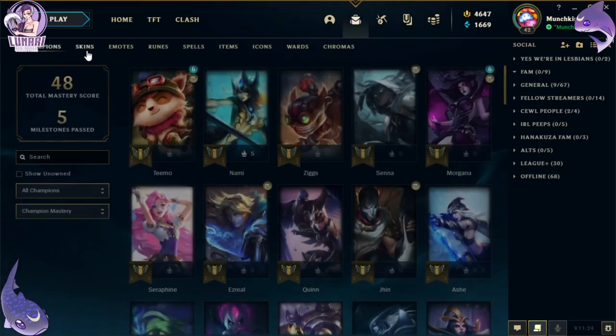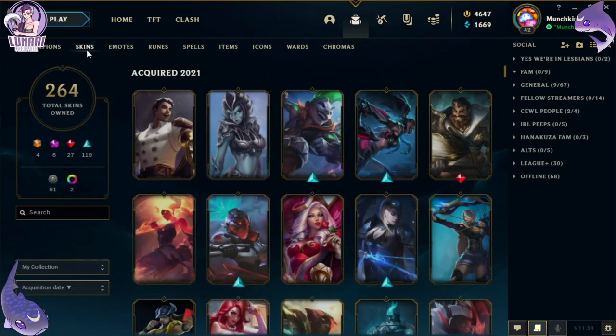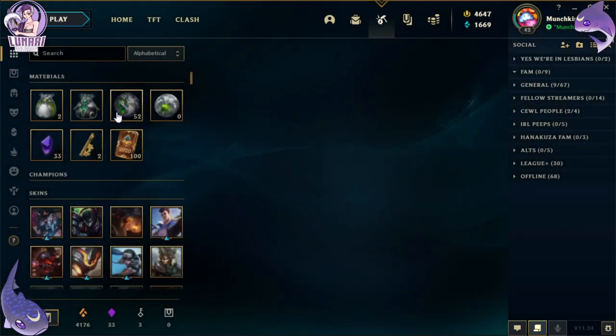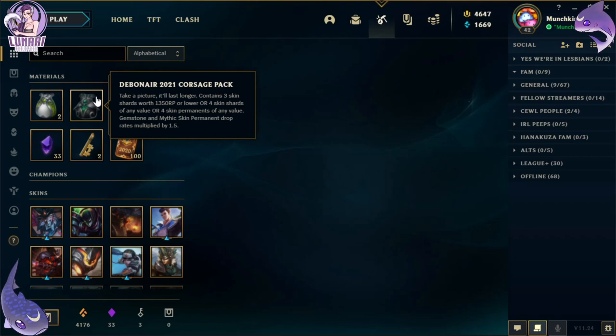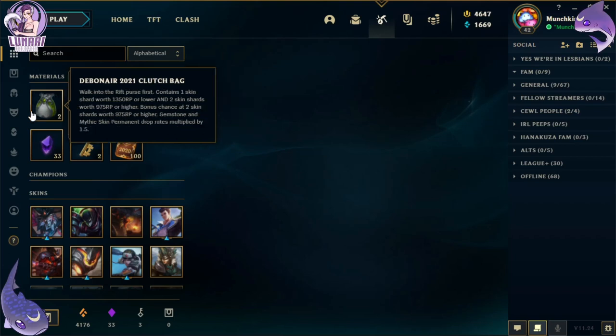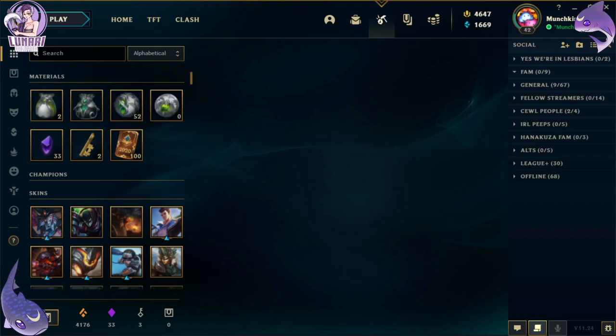So here's some more — this is the clean account. Right now we have collected 264 skins so far. I did miss the Arcane skins on this one too. But we will be opening 52 Debonair 2021 orbs, one Debonair 2021 corsage pack, and the Debonair 2021 clutch bag. What do you guys think — how many skins do you think we'll be able to unlock this time?